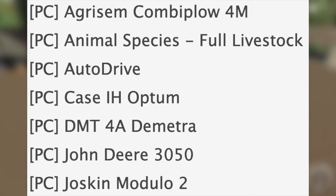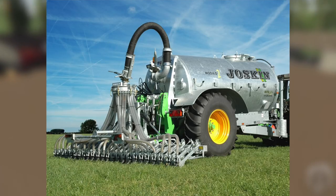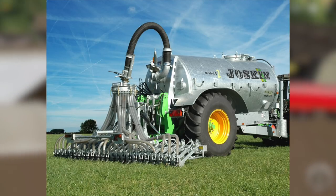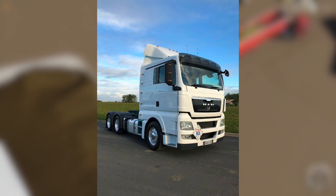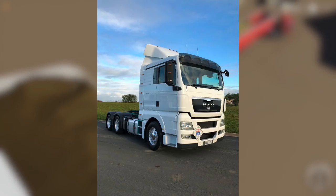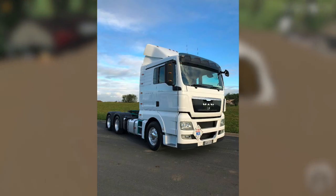You've also got the DMT 4a Demetra, which is a plow. We've got the John Deere 3050, which is a classic John Deere — very cool. We have the Joskin Modulo 2, which is a slurry spreader. We have the Lizard Rumbler Van, which was in Farming Simulator 17. We've got the MAN TGX tank and trailer pack — a MAN TGX truck with a tank and trailer.